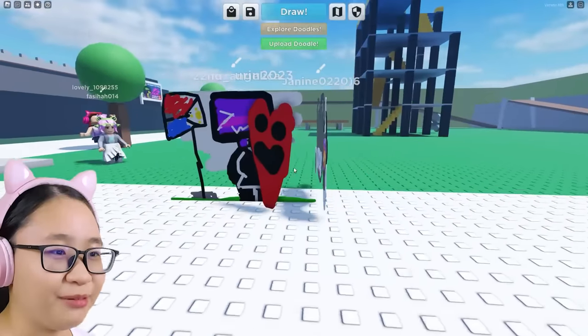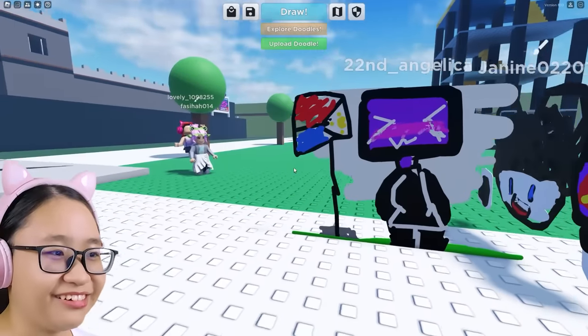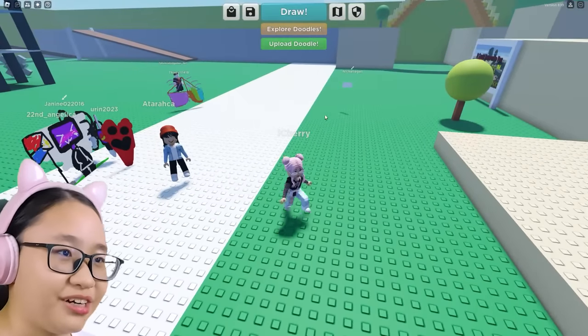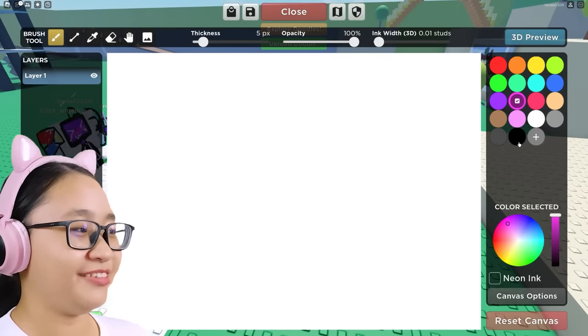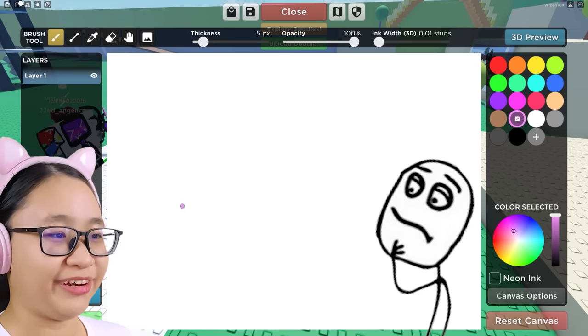Look at all of these random doodles. Oh gosh, and they're even moving. Everyone is drawing right now. I'm gonna draw too. Let's see — I wanna turn into a stick man. Wait, how do I undo? Oh, there we go. Let's change the brush size.